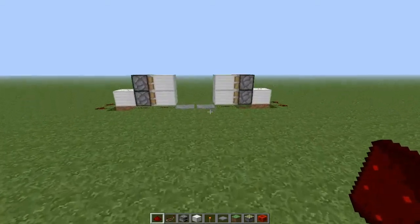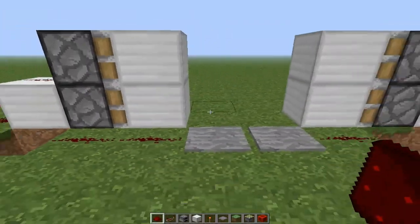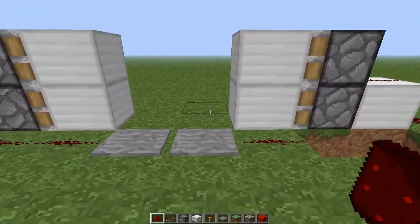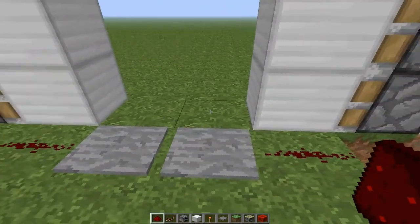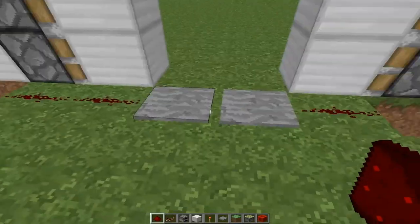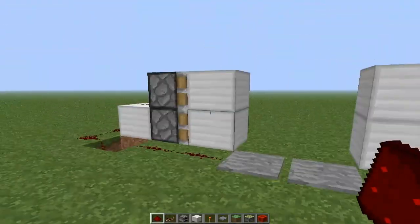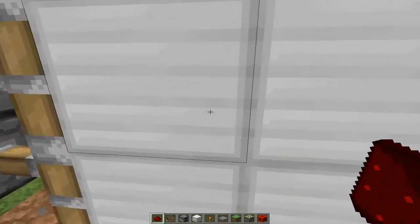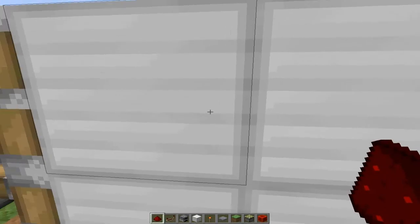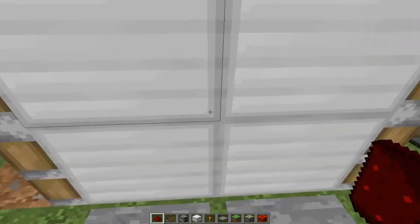Some people try to do this to make a double door, and the problem with this is you want the doors closed so you can step on the pressure plate and open them. The problem is it does the exact opposite — it pushes in the iron block, or the block of your choice, and we don't want that.